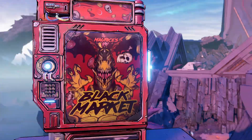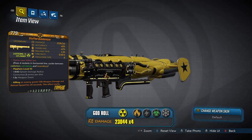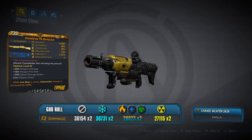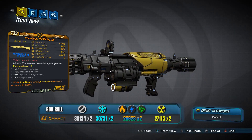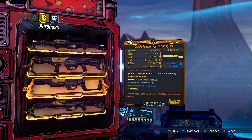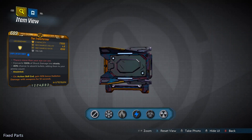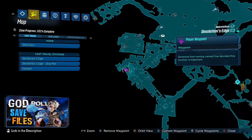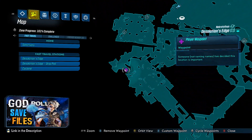So here we can see that it currently has on offer the Quadermiser Torg rocket launcher, the Boring Gun Torg Shotgun, and the Transformer Hyperion Shield. And just in case you missed it, I've gone ahead and marked the Black Market location on the main map again.